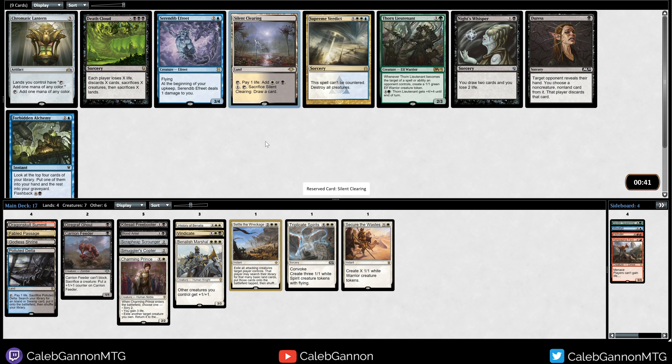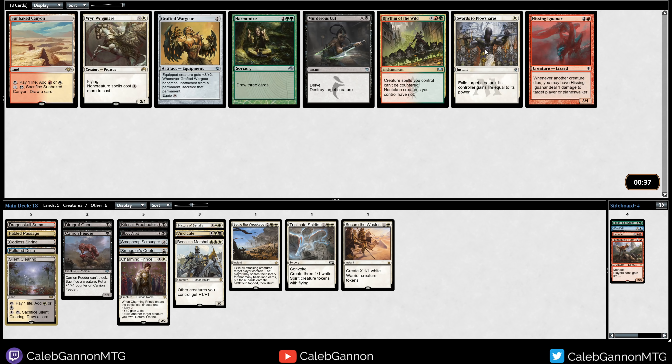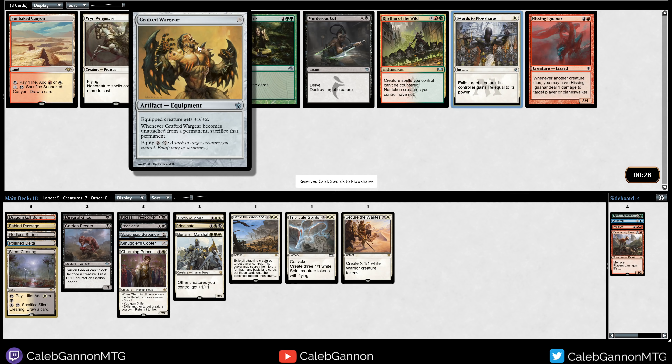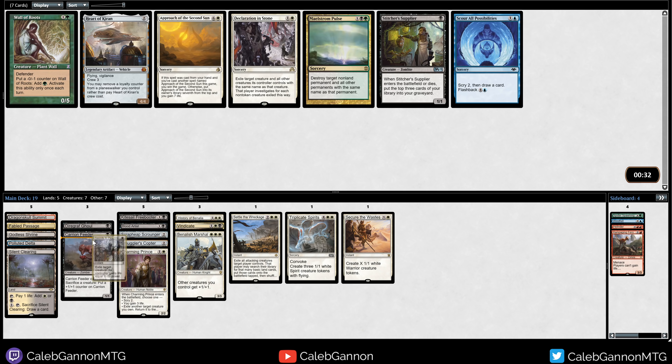There's a Silent Clearing that also helps with black-white mana, and it's a land that lets us draw cards, so perfect for our deck. Vryn Wingmare, Swords to Plowshares - that's a very good card. Otherwise there's Murderous Cut. I like Vryn Wingmare. Also, Grafted Wargear is pretty good - a three-mana equipment that gives plus three plus two is nice, and you can equip it without sacrificing something. The only cost is if you want to move it, you sacrifice a creature. So it's really nice with tokens, but it's hard to pass up what is literally the best removal spell ever printed.